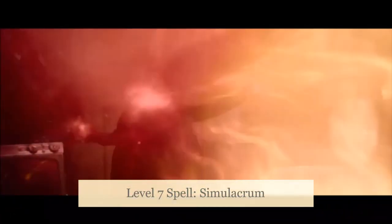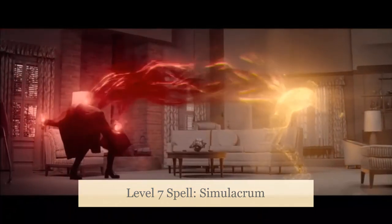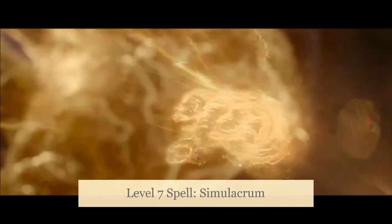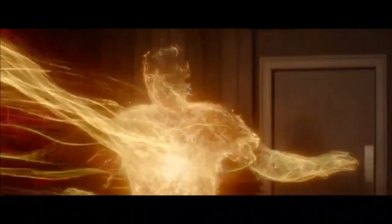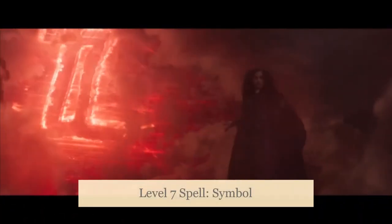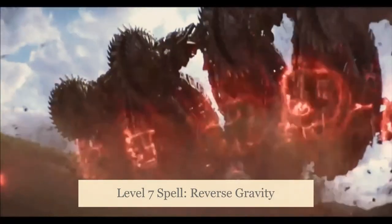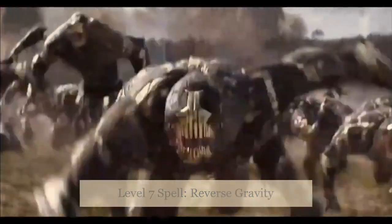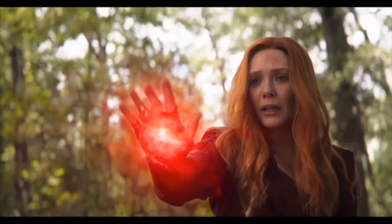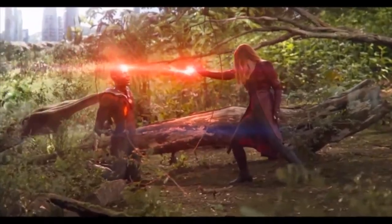Here we can also take Simulacrum to allow us to create a duplicate of a beast or creature, which is essentially what Wanda does to Vision, although in Vision's case he lost his memories of his previous life. In this case, the duplicate has half the normal hit points, none of the original equipment, and obeys our commands. Symbol gives us another rune-glyph ability with various effects depending on our need. And finally, Reverse Gravity provides a powerful telekinetic-type power to uproot a huge area of a 50-foot radius. Other good spells at this level include Force Cage, Dream of the Blue Veil — a power I suspect we'll see from Wanda in the Multiverse of Madness — and Magnificent Mansion.